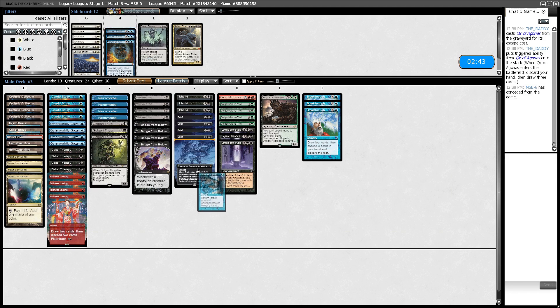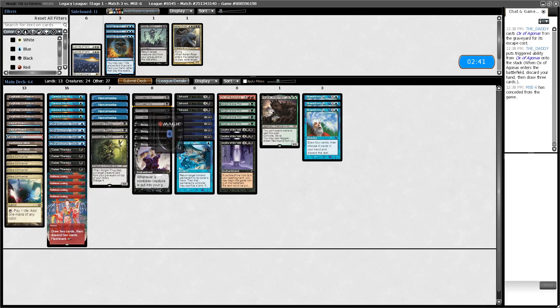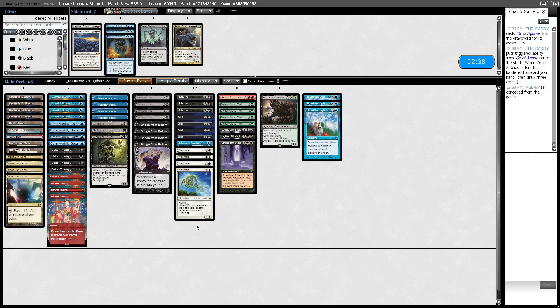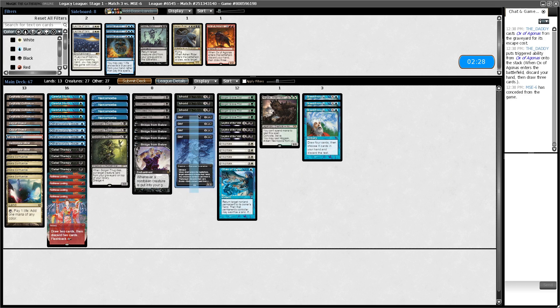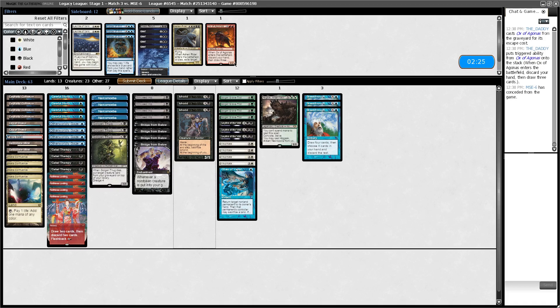The secret no one wants to tell you about the Dredge mirror is that oftentimes the player who wins is the player whose Bridge from Below happens to be in the bottom of their deck. Because if you hit lots of them early and you don't hit a way to get lots of zombies on board, you just lose. So the Dredge mirror is a very screwed up matchup — we both have leylines which just end the game, and then leyline answers. Both Leyline of the Void sides come in, and the debate is around whether you want to bring in Force of Will.